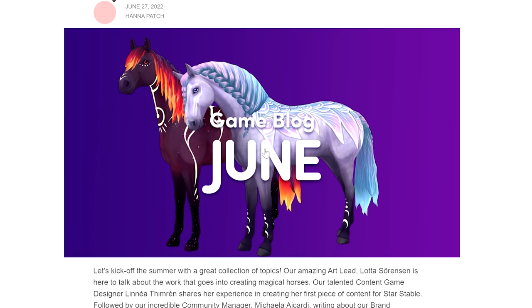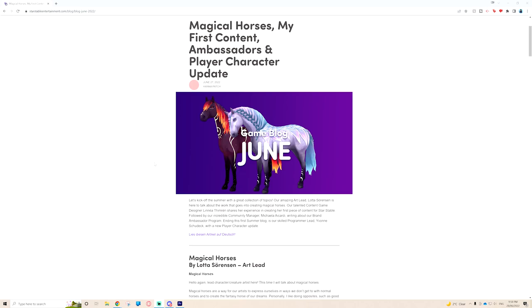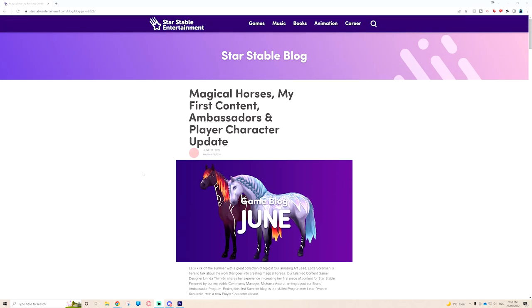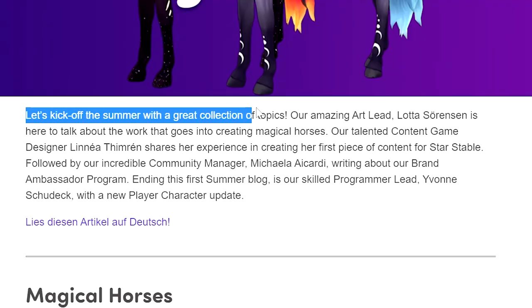Hello everyone and welcome back to Star Stable. Welcome to the game blog of June. Today's game blog video is going to be a bit different to the ones I've done in the past - I want it to be a bit shorter. I'll pick and choose what I think is most exciting for you guys, but if you want to read it all, I will link it in the description. Today we're looking at magical horses, my first content, ambassadors, and a player character update.